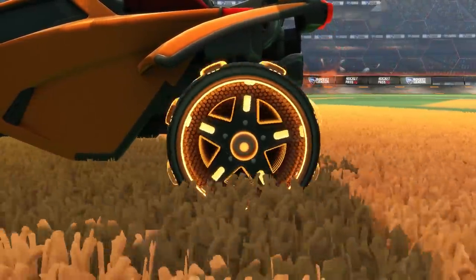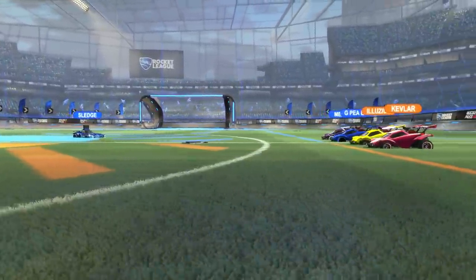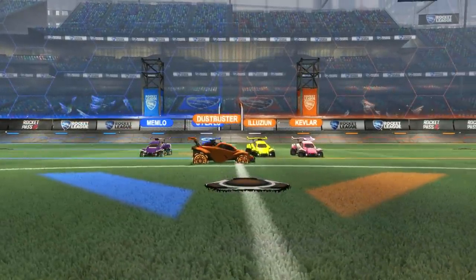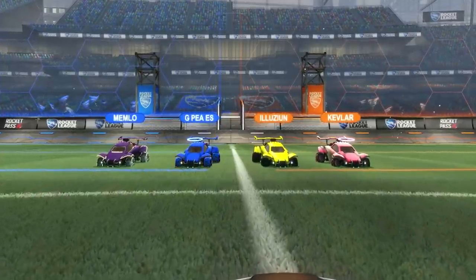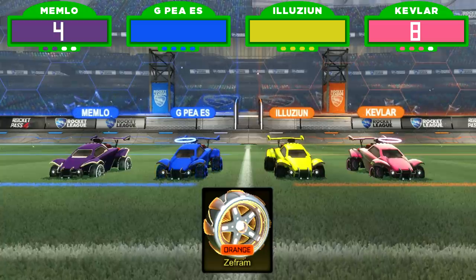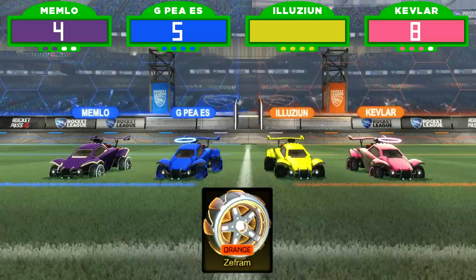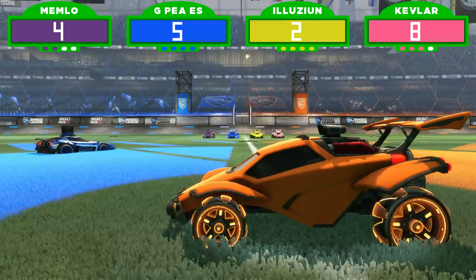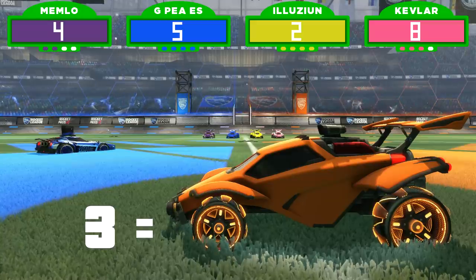Item four: the Infinite edition of the exotic Zephyr wheel, also painted orange. It's from the latest crate. Kevlar bids eight keys, Memlo goes with four, GPS bids five keys, and Illusion comes in with two keys. Actual retail price: three keys. Everyone overbid except Illusion — those orange wheels are yours!